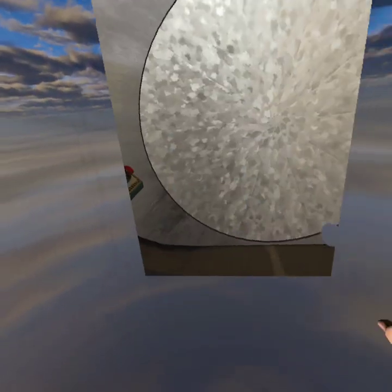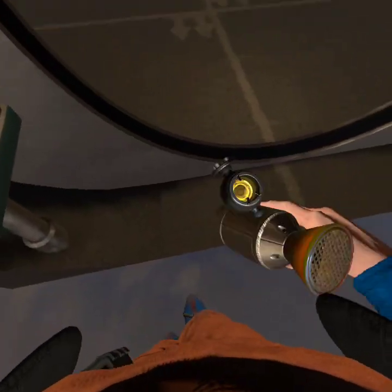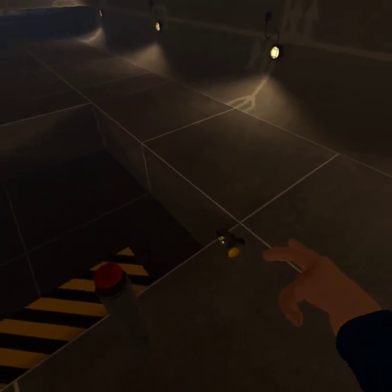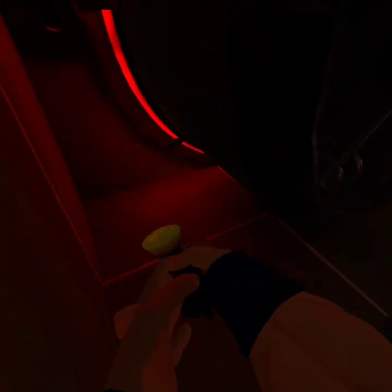And you can open the door now. Then you come here and there's a slow-as-hell elevator, so just fly up. You have to grab a battery right here.